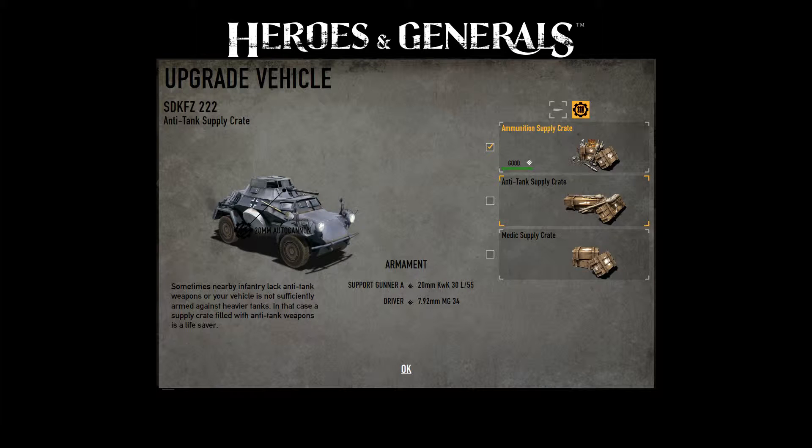This is why the 222 has problems with inclines. It has a road speed of 80 km per hour or 50 mph, and a cross-country speed of 40 km per hour or 25 mph. The armor ranges from 5mm to 14.5mm thick, and this really means that heavier machine guns will penetrate the armor.